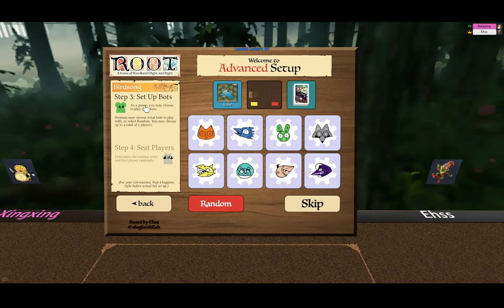Back on the board, step number three is to set up the bots. The bots are displayed here, and all you have to do is click the one you want to use. If you want to let fate decide, you can hit random. If you decide not to use the bots, you can simply hit skip. The most amount of bots that we can select right now is four, because the total number of players is six.